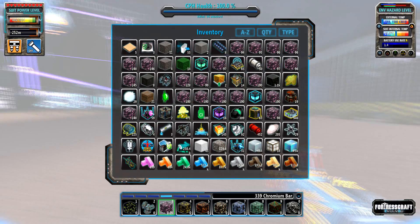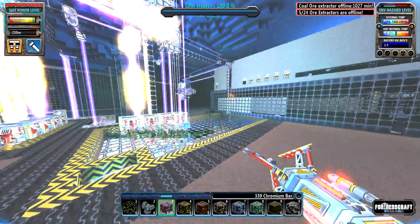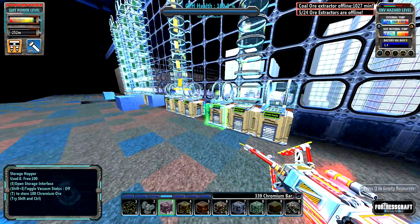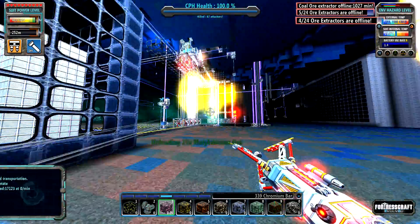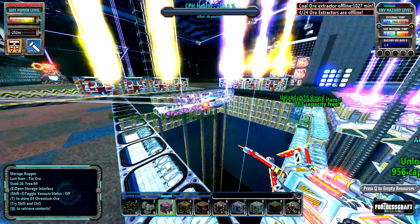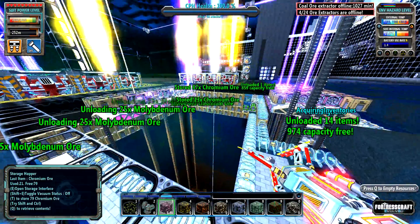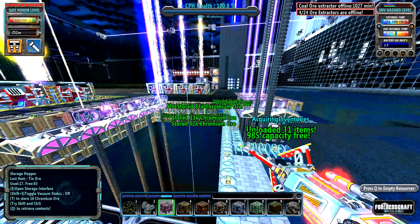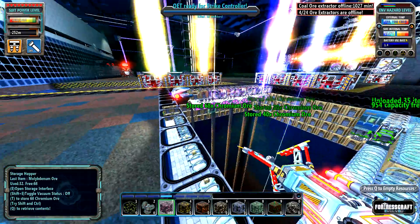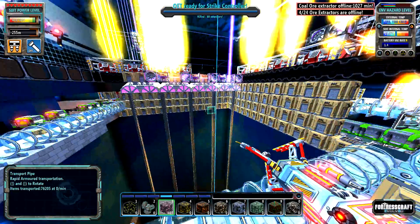I've got a lot of hoppers set up with vacuums so they'll collect all those rack rails while I'm doing other things. I used some of the bars to make another trencher. In preparation for all of the ore that they're going to be bringing up, we added another wall of hoppers here. Right now they're empty, so they're perfect for filling with ore from my inventory. Since we can't really use this side anymore because now all that lift stuff is in the way.